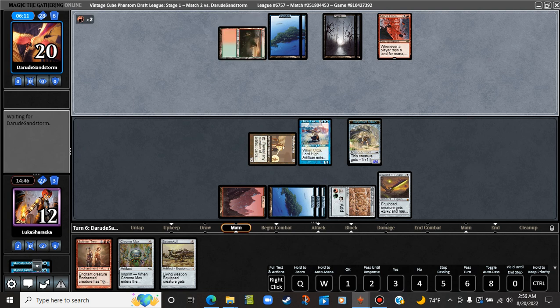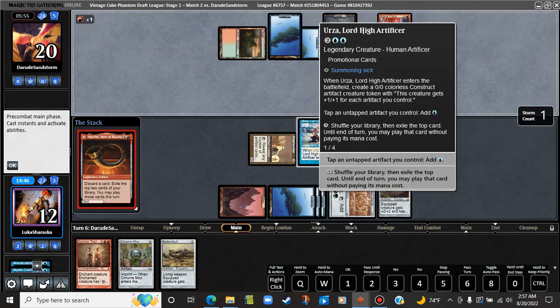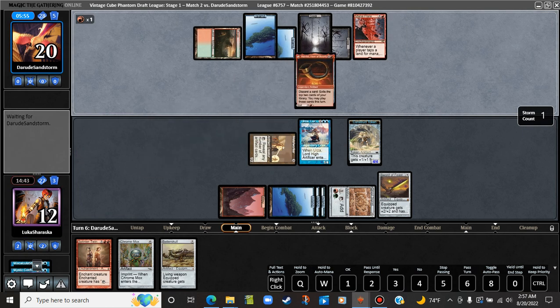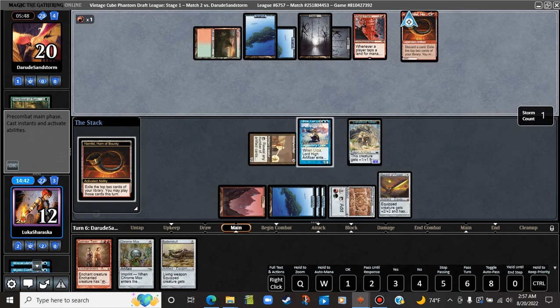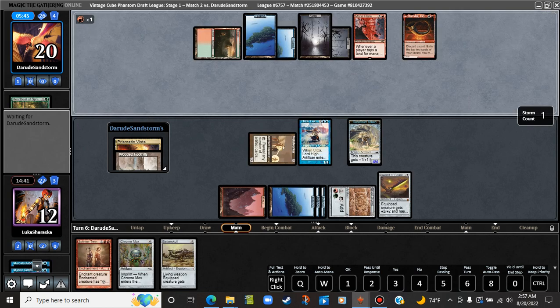I could have cast the Batterskull there. Jesus Christ, I'm stupid. Six mana — what you got? Should have at least cast the Chrome Mox. Could have spun the wheel on Urza? Five mana. We're gonna just try and hit the — okay, that's fine. Arpeach Spring? Okay.